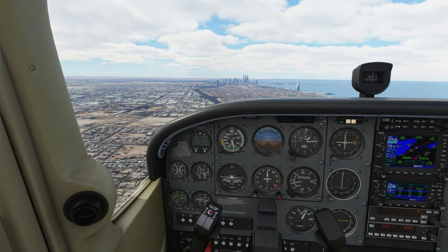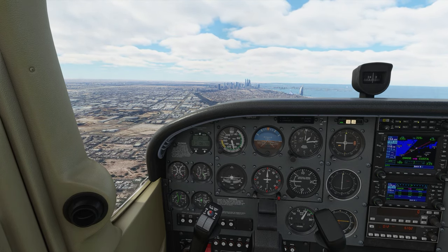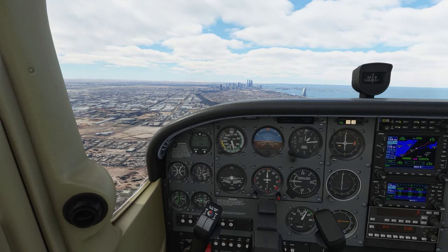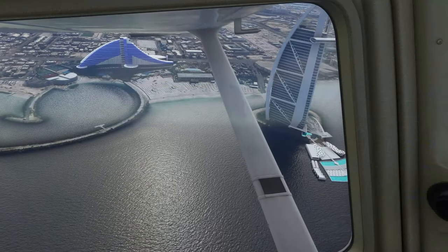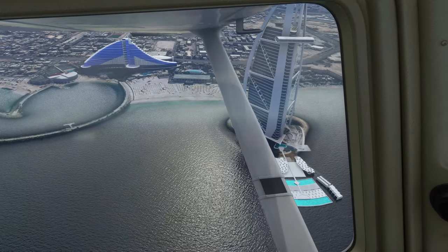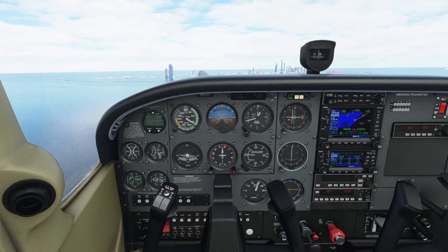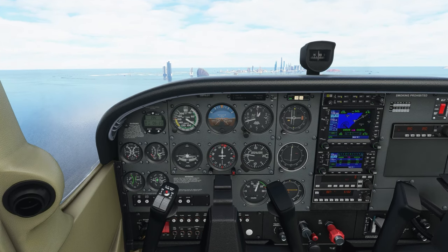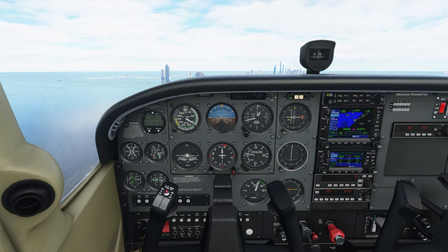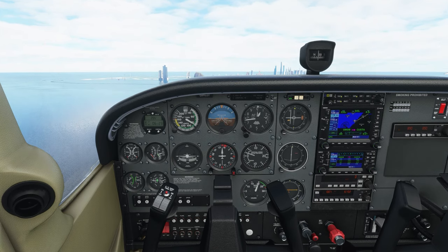We can see Burj Al Arab is right ahead of us to the right of our location, so we're going to fly over there and see if we detect anything. Well, it looks like flying around the Burj Al Arab did not really trigger Bush Talk Radio for some reason. We're going to head over to this other point of interest here in Dubai.